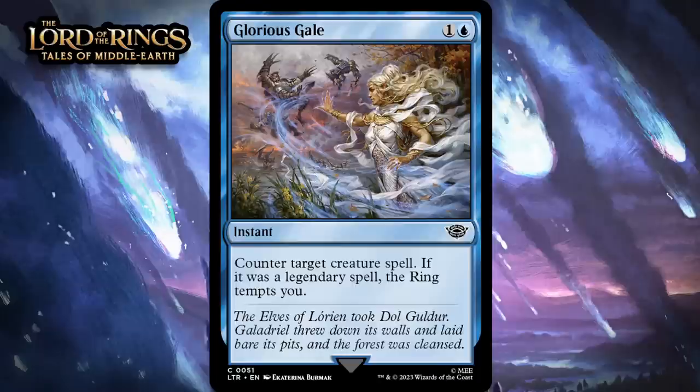Next up, it's Glorious Gale, which for one generic and a blue is a common instant — counter target creature spell; if it was a legendary spell, the ring tempts you. This is a strictly better Essence Scatter, and Essence Scatter is always solid in limited. It's cheap and counters the most common type of spell in your typical game. It is still a counterspell — sometimes people look at counter-magic as removal, but in a lot of ways it's worse because you have to have your mana up at the exact right time. But Essence Scatter ends up being fine in limited because it's easy to cast, you don't have to go out of your way to leave a bunch of mana up, and this has that extra ring tempts you upside — giving this a C.